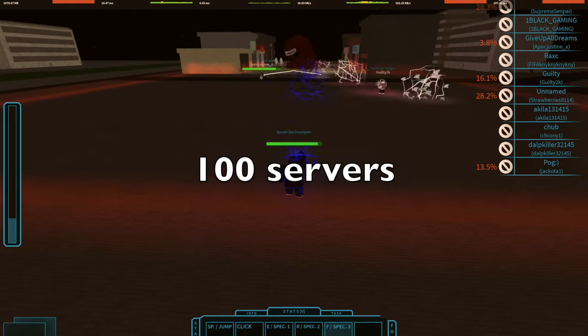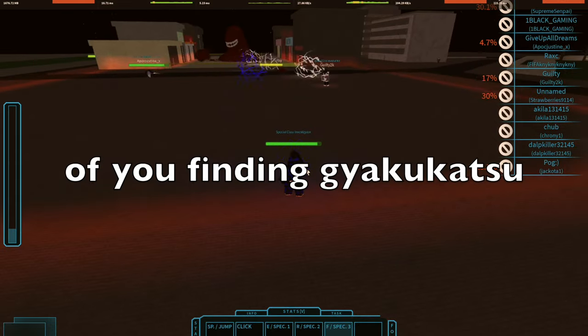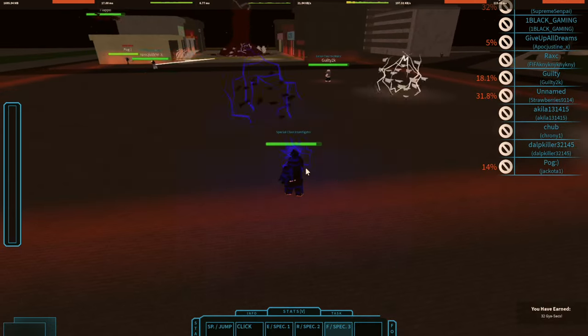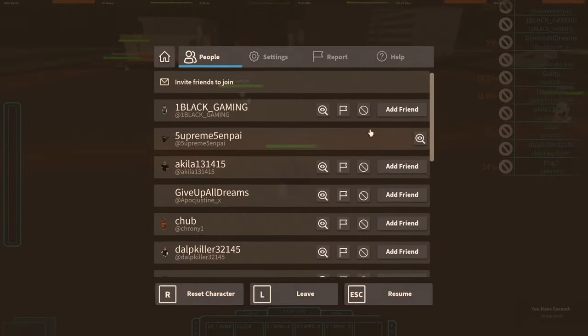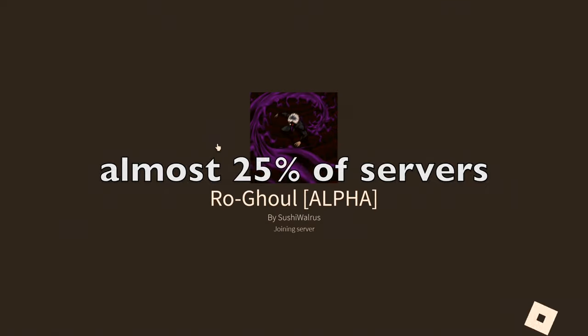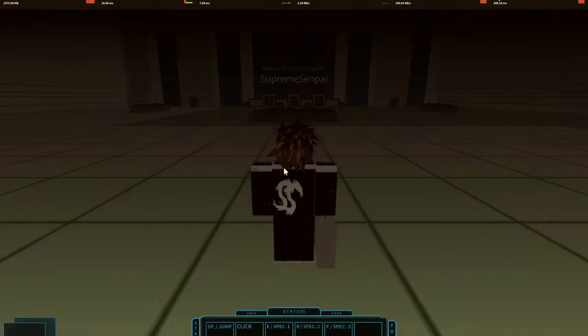I hopped 100 servers using this method exactly to find the probability of you finding Gyakukatsu in a server. Skip to the results section of this video to skip the math. But the math shows almost 25% of servers actually had Gyakukatsu in it — 24.